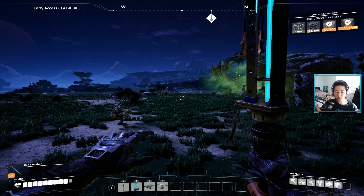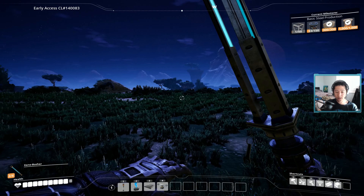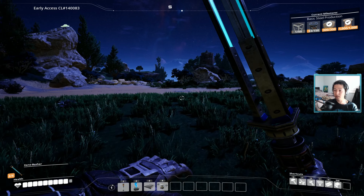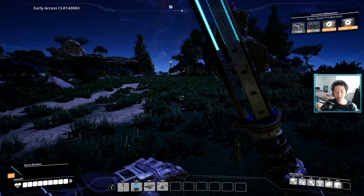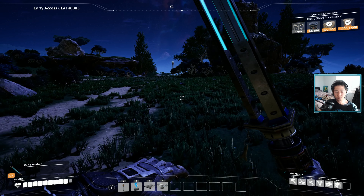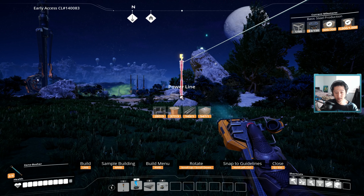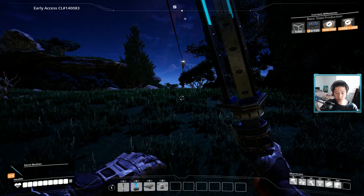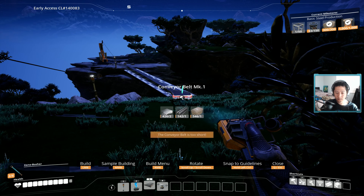Our water extractor is somewhere over there — up over that cliff. We need to make a beacon and set it over there so we know the exact location. I've never actually set up a beacon before. We're going to route this with MK1 for now, and eventually switch over to MK2 as needed. Let's get this up the hill.